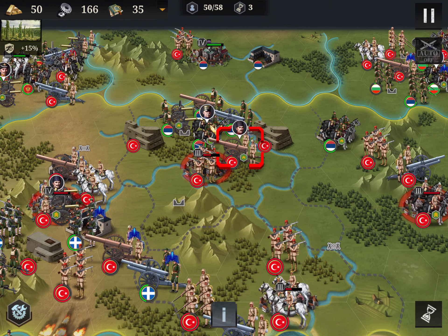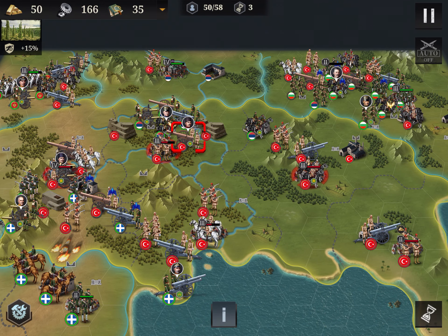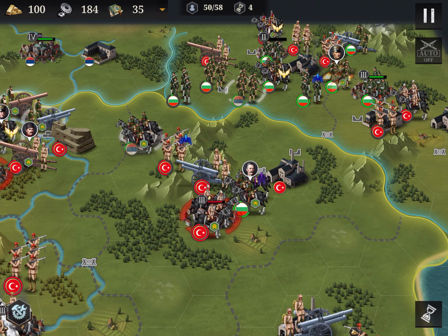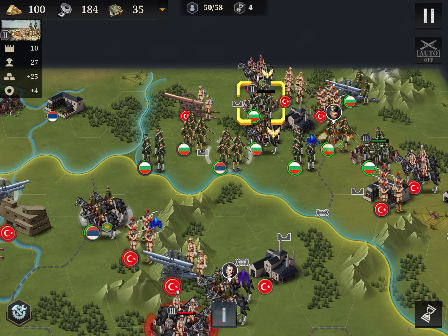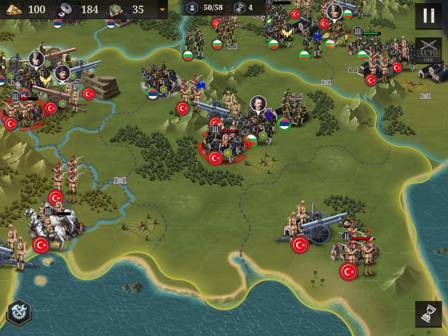First I want to destroy this general and then take the city. The allies are converging — that's good. This city is quite protected, so I can block this factory.